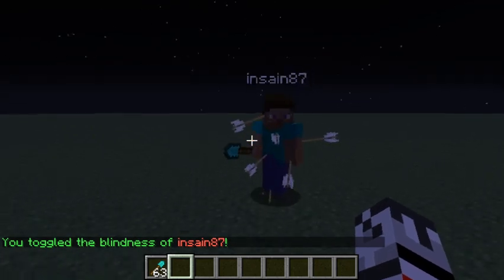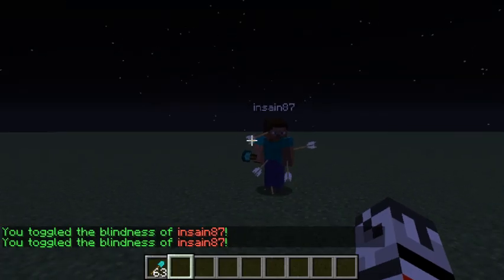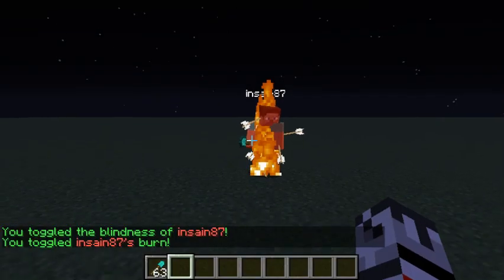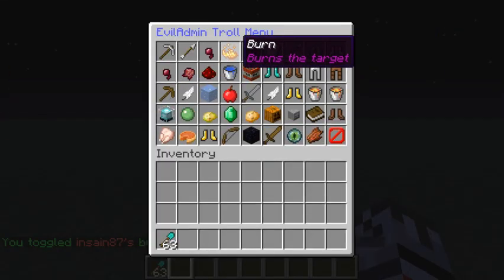Next one: 'blindness' — you can't really see it from here, but he is blind. It's just a blindness potion effect that lasts forever until I undo it, or if he dies I think it gets rid of it as well. We can also set him to start burning, which will last until he dies or I turn it off myself.